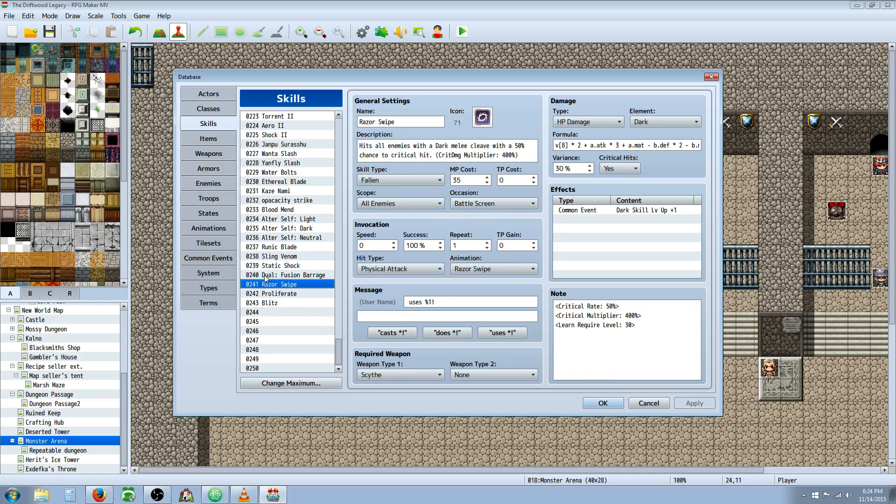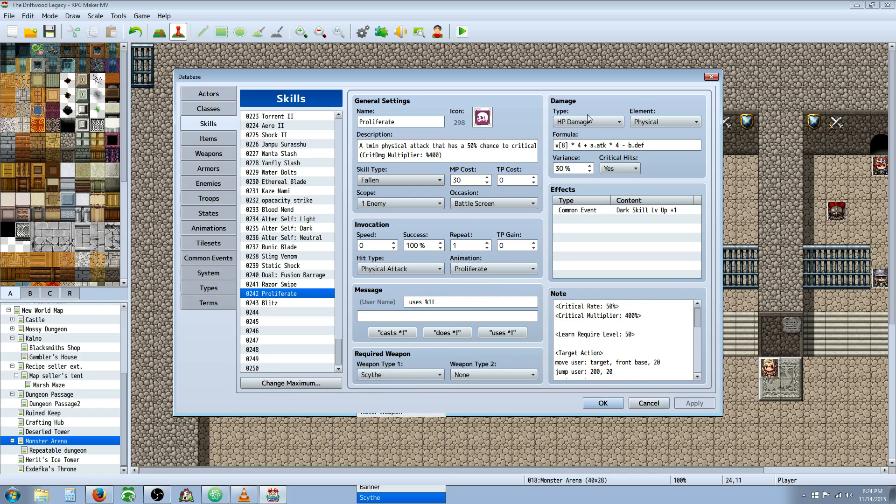Scope is one enemy. You want these to be battle screen occasion only. Give it a custom animation or whatever you like. This is also a physical attack. HP damage, and we're going with a physical element on this one — just in case you encounter something with dark resistance, you want multiple damage types. I'm also using a variable and multiplying that by 4. If you're not using variables, multiply this by a lot — I'd say Attack times 7 or 8, minus the defense. I'm not multiplying defense by 2 because this is like half-piercing. 30% variance, allowing critical, Critical Rate 50%, Critical Multiplier 400%.